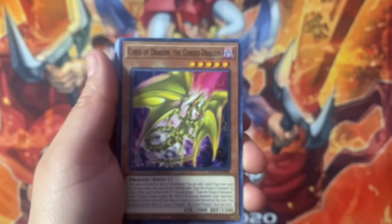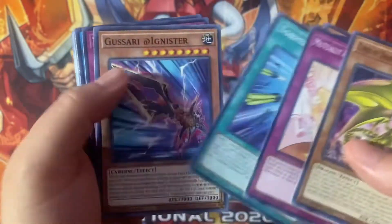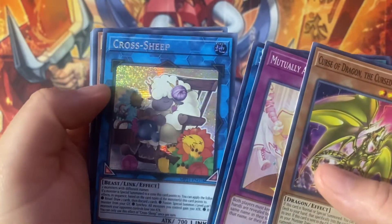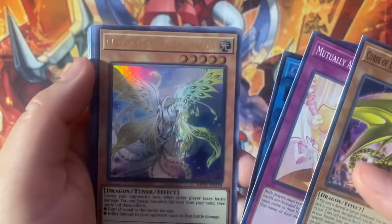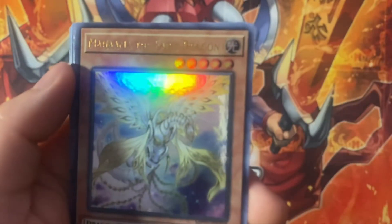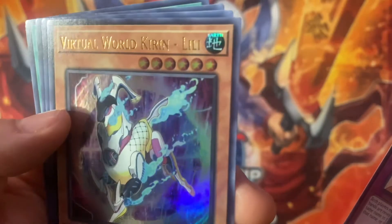Luckily for me I was able to sell my entire Dogmatika core when it was actually worth something, knowing that the tins were coming and the reprints were going to be in here. Super Heavy Samurai Scarecrow, we have Crossblade prismatic — very very cool — and then Maha the Fairy Dragon, followed by Virtual World Lili again.